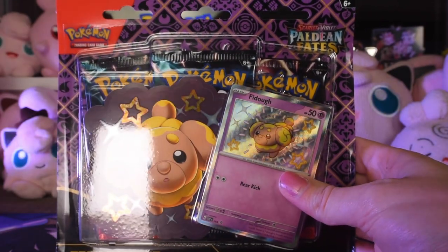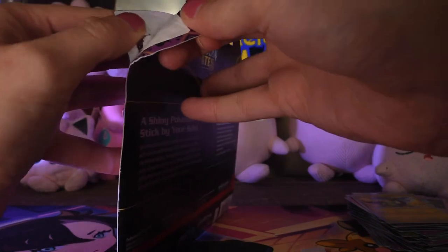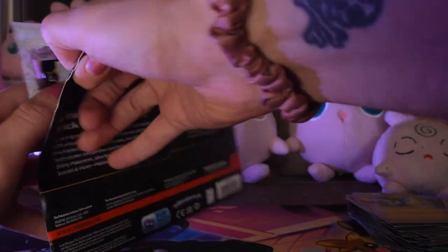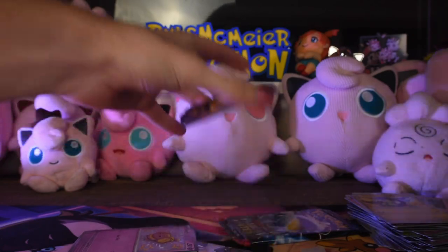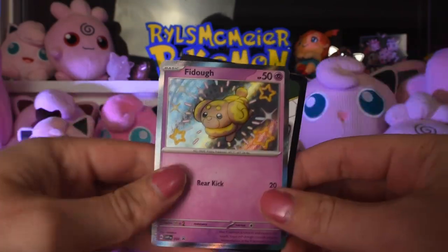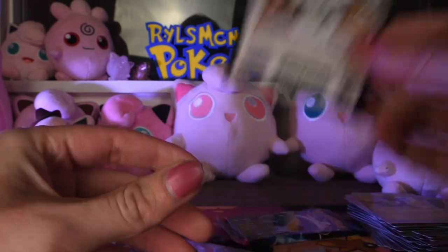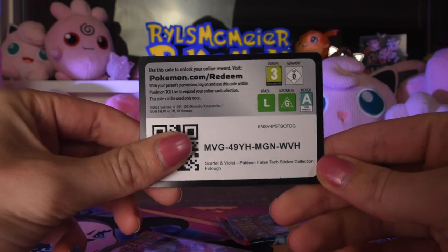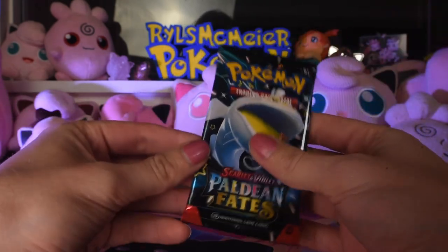I technically have already opened two of these before - my first time on the Paldean Fates set. But I didn't want to open just the ones I missed, I figured I'd get all of them. Plus that's three more boosters to open. Here's this little sticker, our promo number 69 in the Scarlet Violet promo set. Code card - I'll actually give this one away now since I didn't give away the last one yet. And our three boosters.